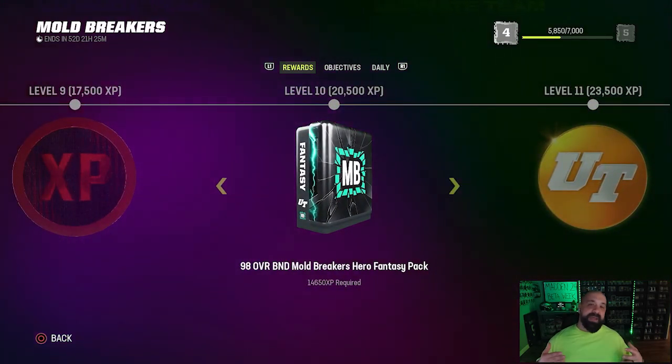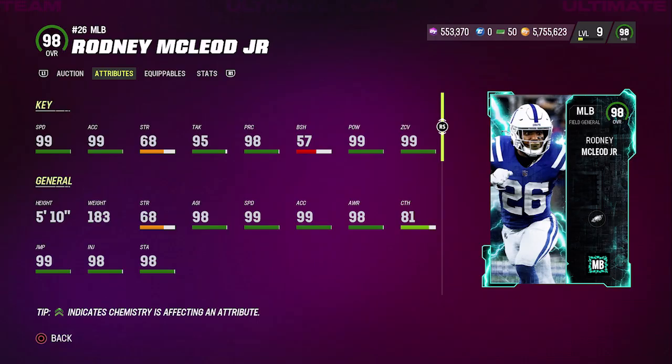Going back to the level 10 pack, we're going to start with Eagles legend Rodney McLeod. This card would probably be better as a safety, but unfortunately they made him a middle linebacker. He's not going to be reliable against the run with only 57 block shed and 68 strength, but he has 99s everywhere else — zone coverage, hit power, speed, and acceleration. He also has 94 man coverage and is a really good coverage linebacker. Two problems: he is only 5-foot-10, and he doesn't get lurker for zero AP.